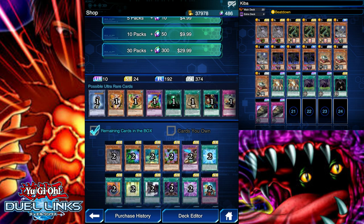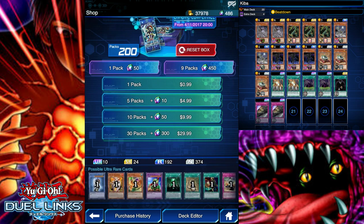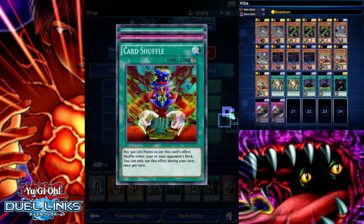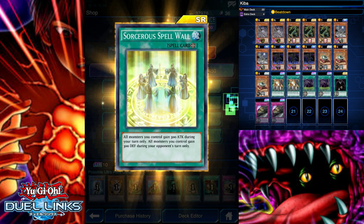A second copy would be okay, and I can make a Black Luster Soldier deck. I've got around 500 gems so I'll just spend them on this box and we'll see what we get. Might not get anything game-changing, but there are lots of cards in here that I want.